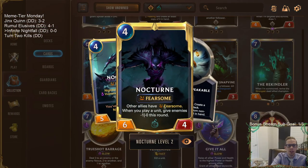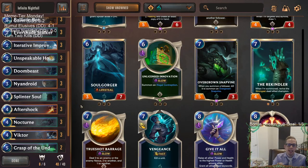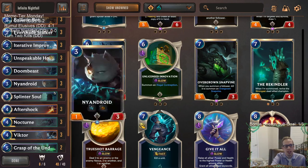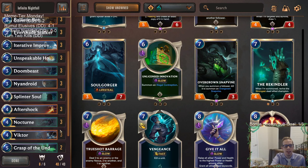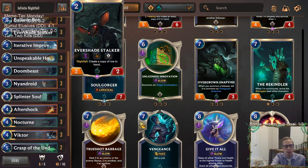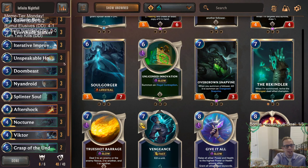We also want a leveled-up Nocturne in play as part of the combo. With two Victors and a leveled-up Nocturne, plus infinite Evershade Stalkers, we can give everything Fearsome and give enemies minus one attack each time we play a unit. That makes their blockers zero power, our Victors huge with Fearsome — a one-shot kill. That's the point of the deck, even if it's a meme tier combo to pull off.